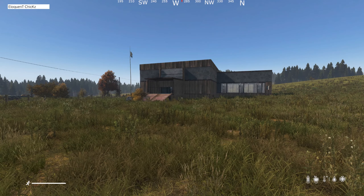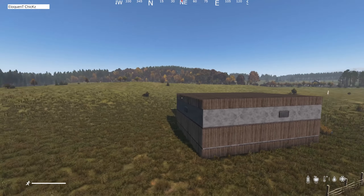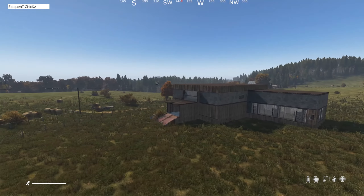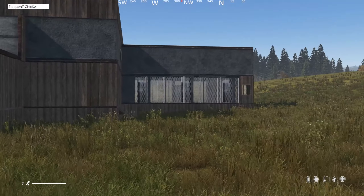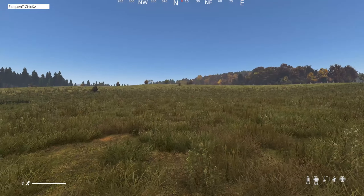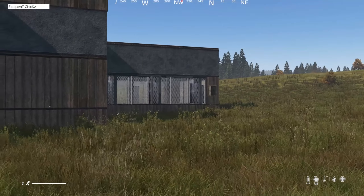Hey guys, welcome back to another video. Today I've made another freestanding base. This is what it looks like from the outside — it's not too big compared to what I normally build, which is pretty good. The purpose of this space is more for the third-party raiding and protection that you can get from it. I've built it in an open field with hills and tree lines around it.